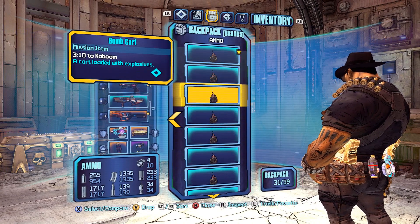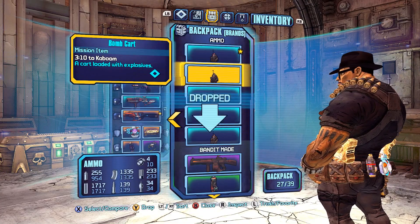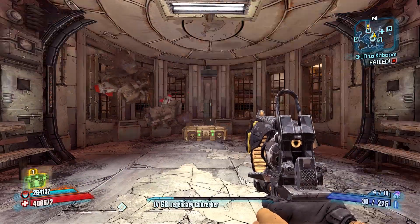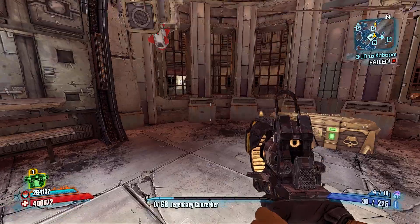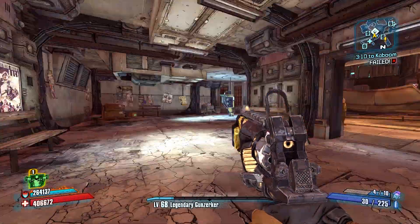So make sure not to drop the master copy. And there you go — there's the bomb carts, and they're flying all over the place and falling through the ground. That's just great.